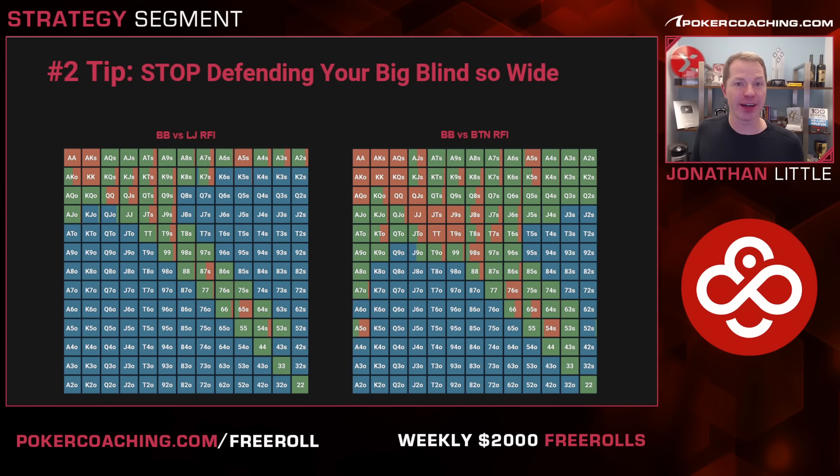You have to play a tight, aggressive preflop strategy in six-handed online cash games. I know that some of your opponents are going to be playing a whole lot more pots than you are, but that's okay. The easiest way to crush players who play ranges that are too wide is to simply play good, strong, tight, aggressive ranges.